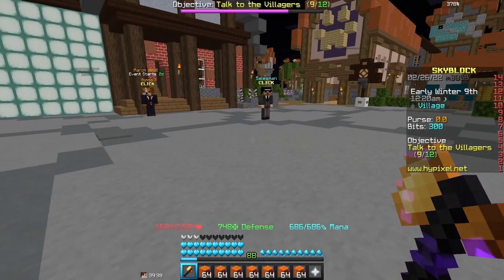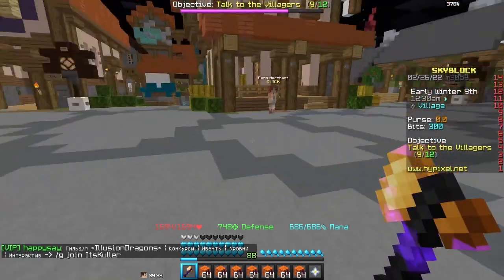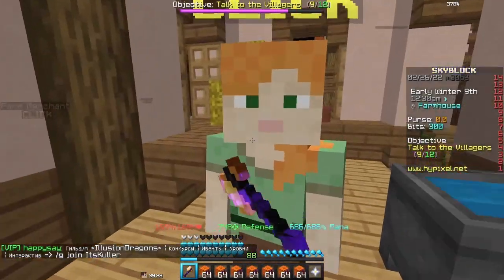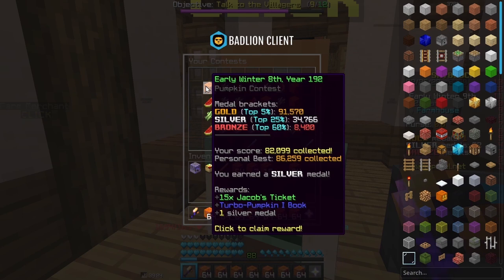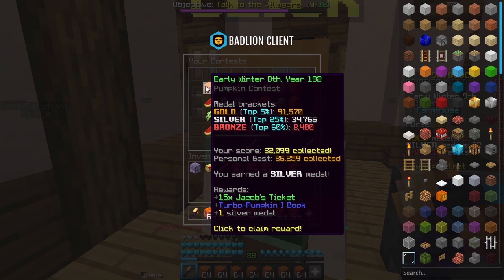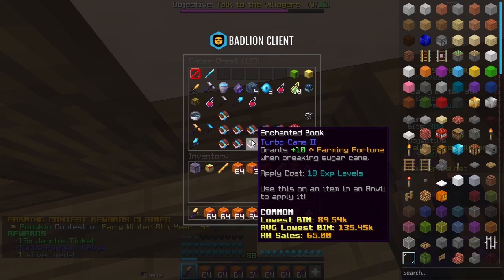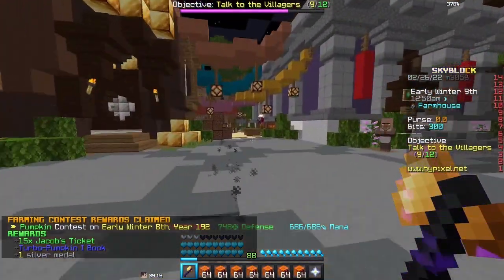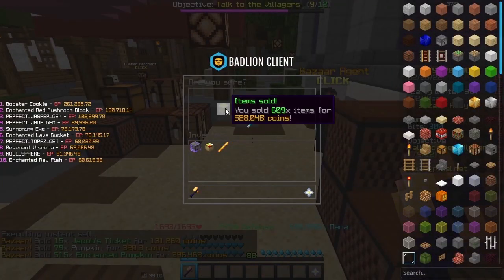Now that the farming contest is over, we need to check how I did so we can later compare that to the maxed out axe. So we did 82,000 pumpkins, and I'm of course redeeming that — got a turbo pumpkin book as always. Now let's quickly sell this for 500k. I mean, I'll take that.